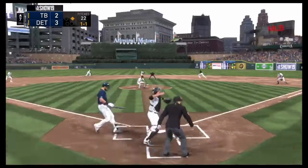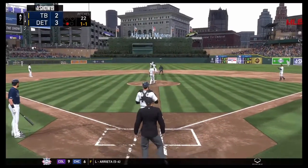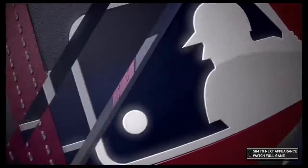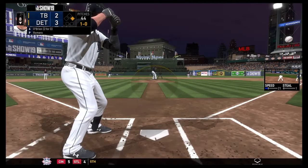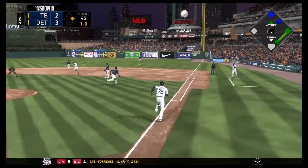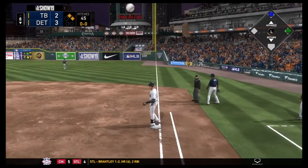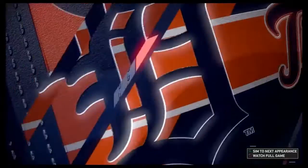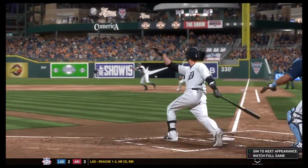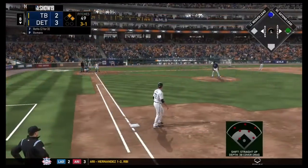Top of the 7th — another steal attempt on O'Brien, but this time he's going to gun them down, just gets the ball in there in time. Machado applies the tag. They got lucky earlier in the game, but running on Peter O'Brien is a pretty rare occurrence — he has a strong arm. O'Brien gets another single here in this game with two outs, hitting it right in front of the first baseman and under the glove.